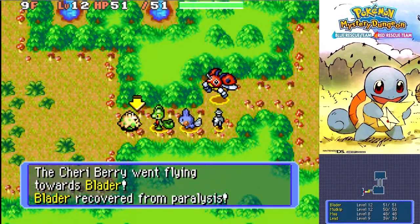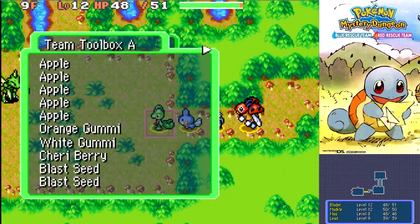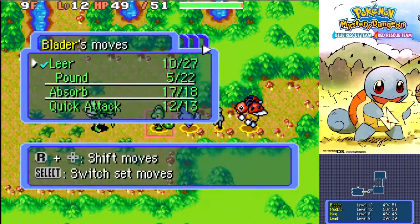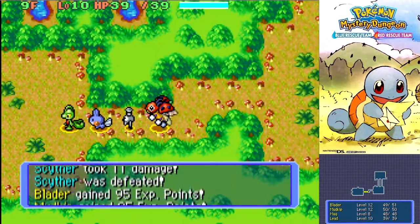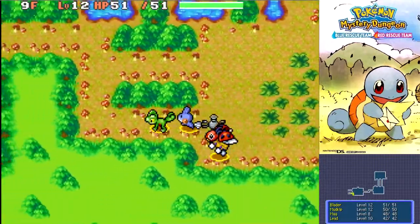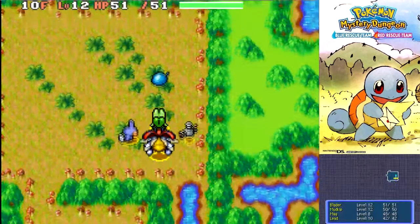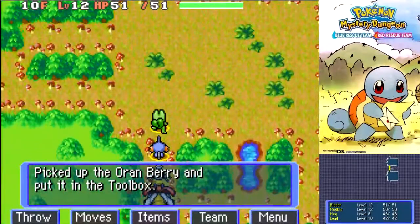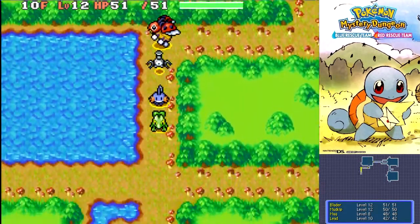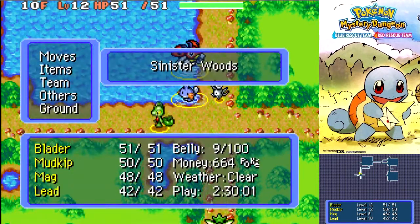Oh shit! Oh thank you! Oh wow! That Mudkip is smart — threw the Cherry Berry towards me. In fact let's do it again. Come on, just a little closer. Nope — whack! Wow, this Ledyba is gaining levels like no business. Go, there's the next floor! I need that Oren Berry. With water tiles, you can cut across them — water Pokemon like Mudkip can actually walk on them, and flying types like Ledyba can walk on them as well.